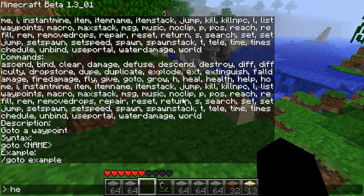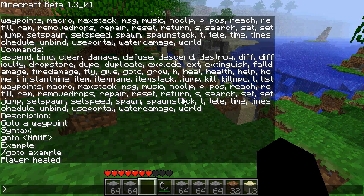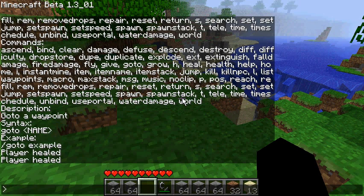Next is 'heal' — it heals a number of half hearts, so 1 is one half heart and 2 is two half hearts. I'll heal one full heart, or just type 'heal' with a large number to heal everything. You can also lose health by using a negative number like negative 10.